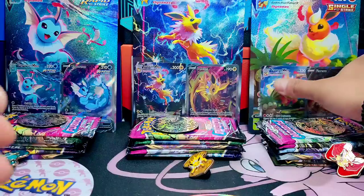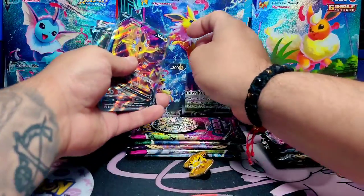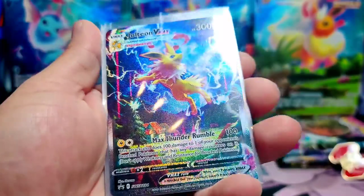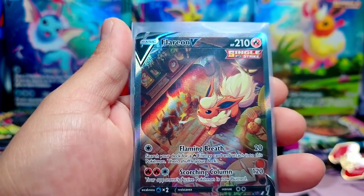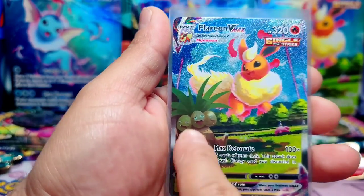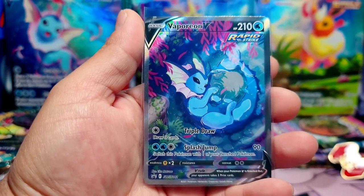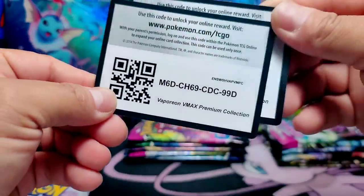Let's take a look at the artwork here on this card. The background looks very nice. Let's start with our Jolteon — take a look at that artwork, man, that's amazing. This is our Flareon right here, look at that. I love it. Look at this — Exeggutor on the artwork, that's nice. And we have Vaporeon, which is my favorite. This baby right here is my favorite artwork.